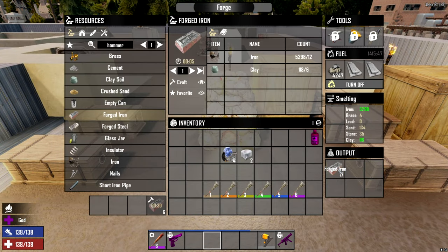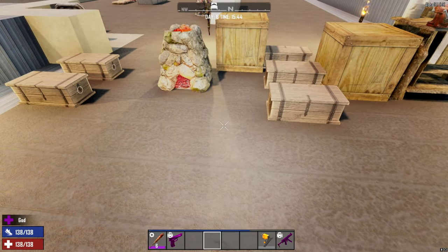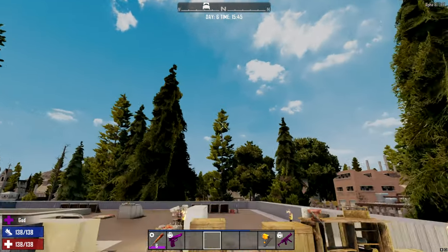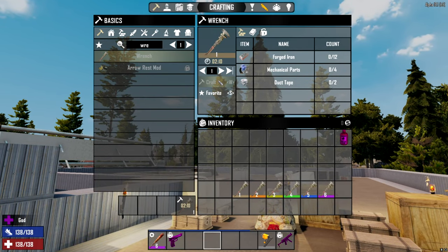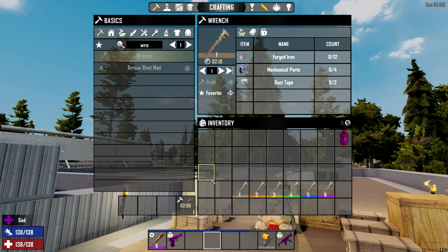Once we have our iron — we only need 12 of those — we can just craft that sucker up. Hit craft, takes about two minutes with no skills to do that, and then you'll get yourself a wrench.